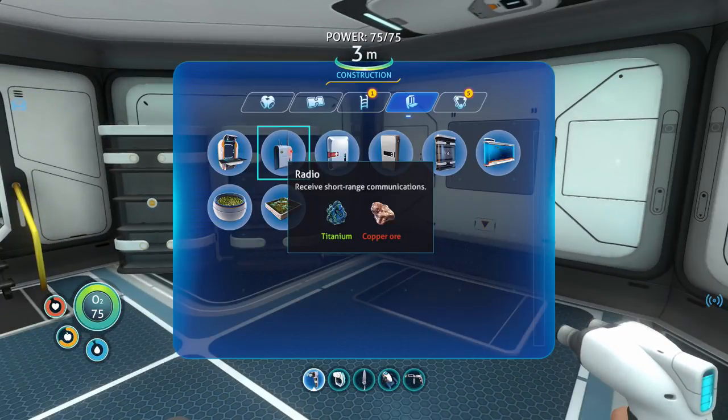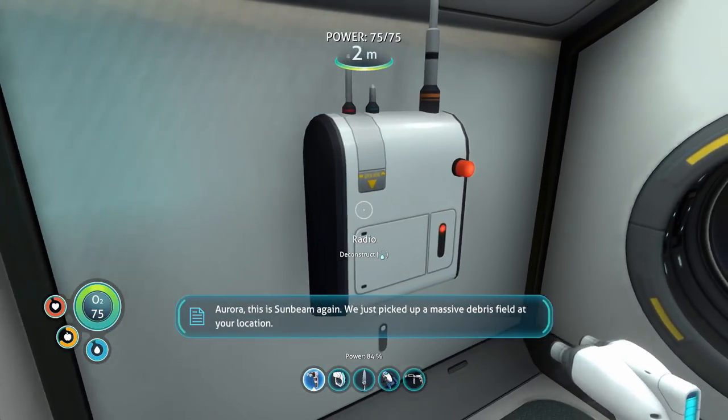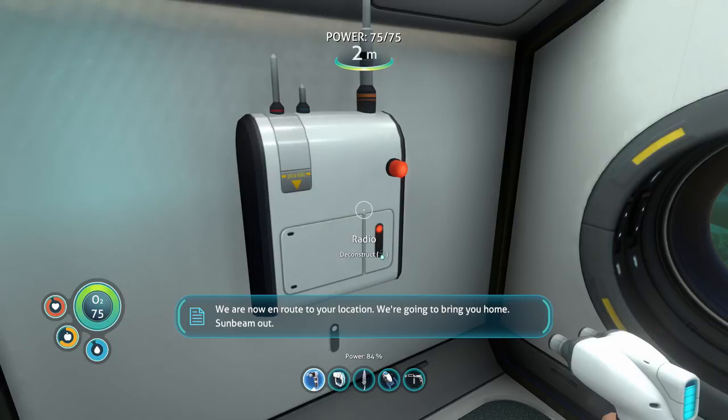A radio is only titanium and copper ore, so we'll build one. Built — now we have a radio in here too. We actually have a message waiting. Once we get the habitat together we'll go take a look. The message plays: we are en route to your location, we're going to bring you home — Sunbeam out. That's funny.